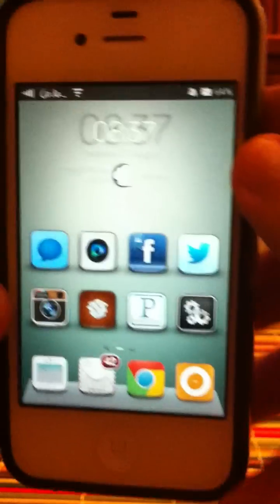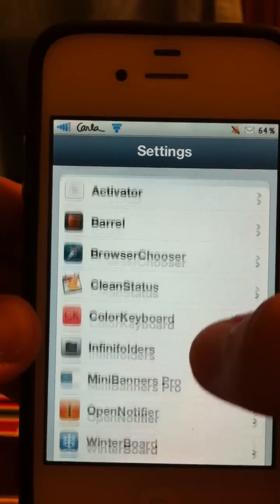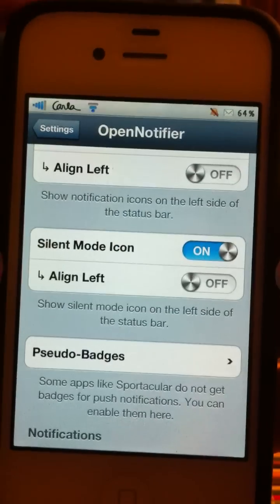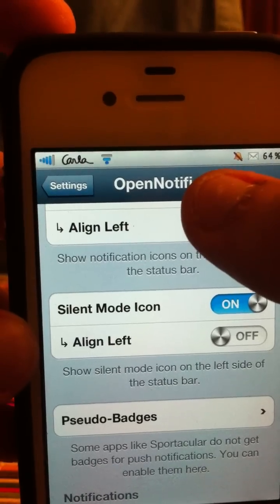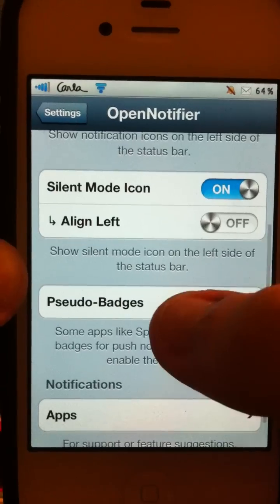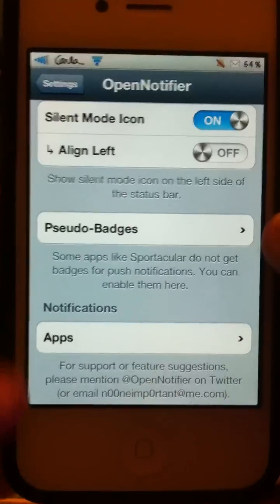This works with all your apps — any app you want, you can set up for this. So in the settings, you've got 'Enabled,' 'Align to the Left' — that makes all your icons appear on the left side, I don't like that. You've got 'Silent Mode Icon' — that's whether you want the mute icon to show, because some people might get annoyed by it if they always have their phone on silent.